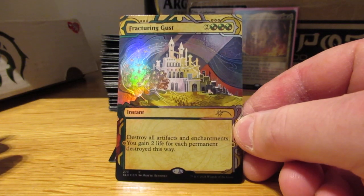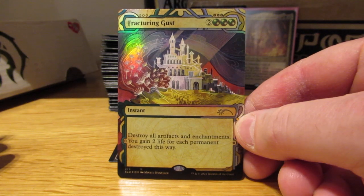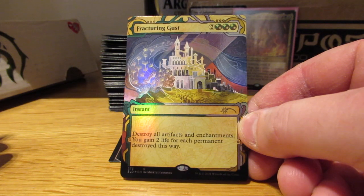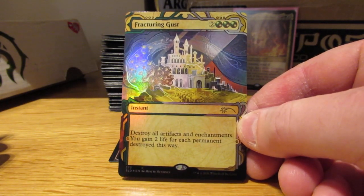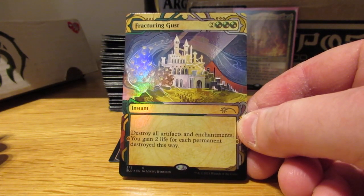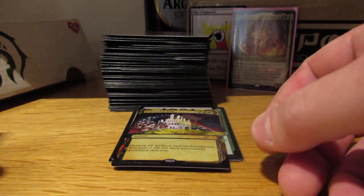Speaking of that, I've got this Fracturing Gust — I have an original Shadowmoor Fracturing Gust too, but it's not foil and not as pretty. Instant speed: blow up all artifacts and enchantments, mine too, but I gain life. Against Cube's Eldrazi deck this will be pretty good because he plays a boatload of mana rocks to ramp out his big Eldrazi. This will take the wind out of the sails of that deck.